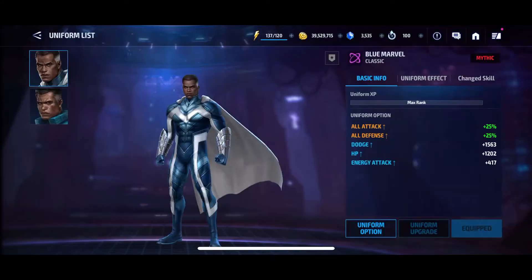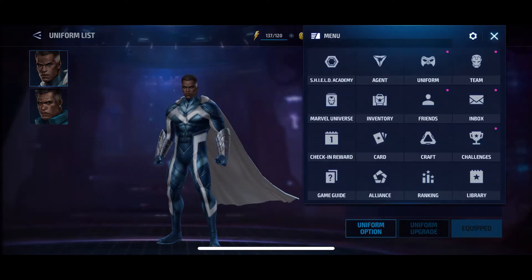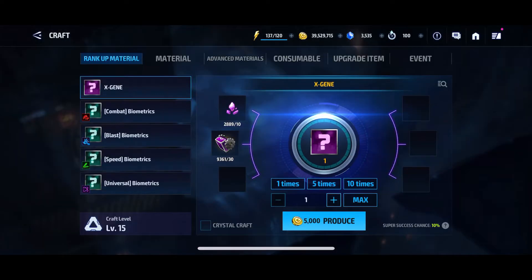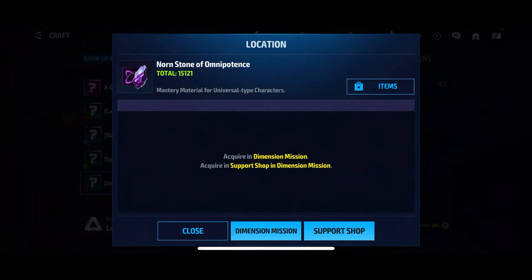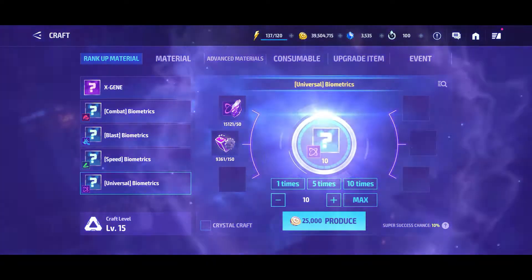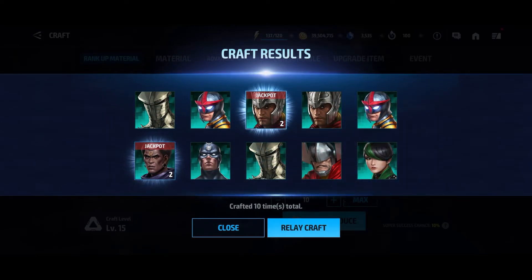Blue Marvel is a forged or craft character. To get bios for him, go to the Craft button right underneath your friends to the left of Challenges. Go over to Rank Up Material, then down to Universal Biometrics, and hit Craft. You need Gear Up Kits and the purple Nornstone. Hit Craft and you can get a bio or two from there.